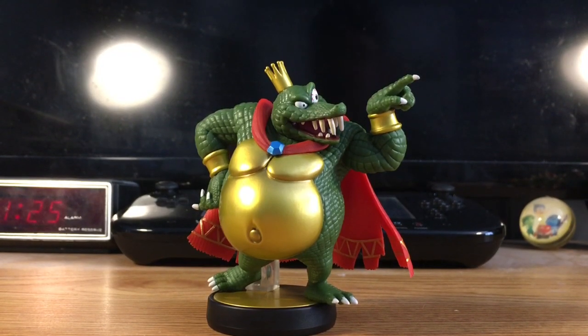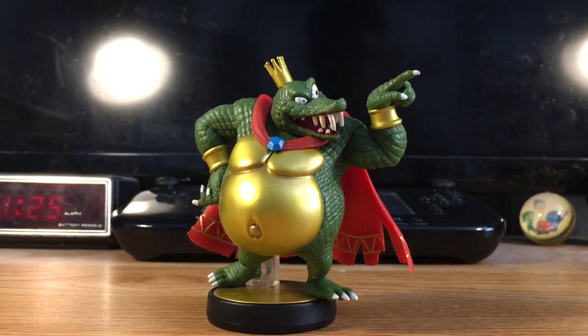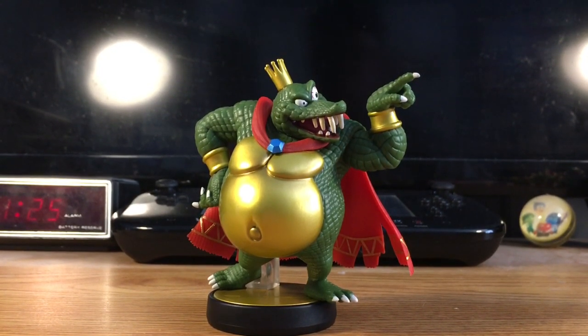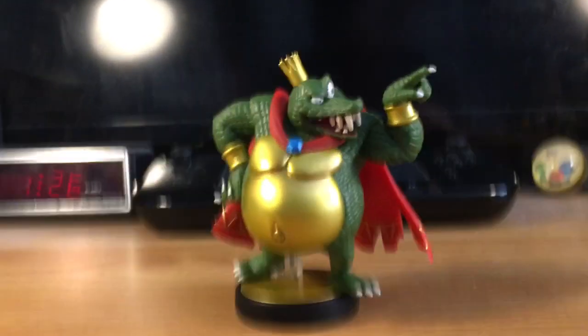Wow! Okay, so here's King K. Rool out of the box, and as you can see, just like Ice Climbers and Piranha Plant, he is part of Wave 12. So without further ado, let's give him a 360 degree turn.